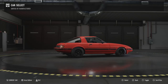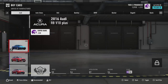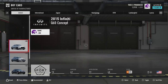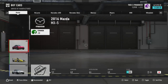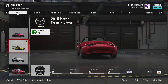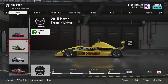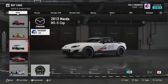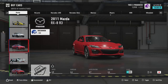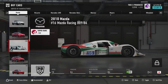Before we get into it, let's go back and look at all the Mazdas they have for sale in the game right now. They have allegedly over 700 cars either unlockable or purchasable, and that's not including any DLC. So we have the 2016 Mazda MX-5 Miata, a 2015 Formula Mazda, the 2013 MX-5 Cup Miata — very cool that it's open top — and the 2011 RX-8 R3, which is the first rotary on the list.